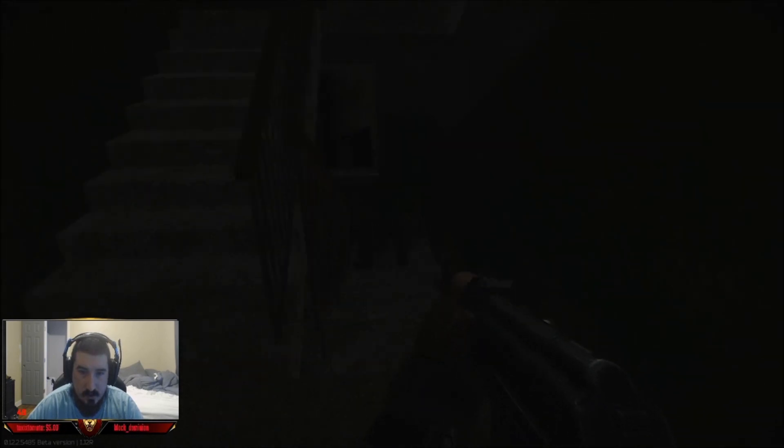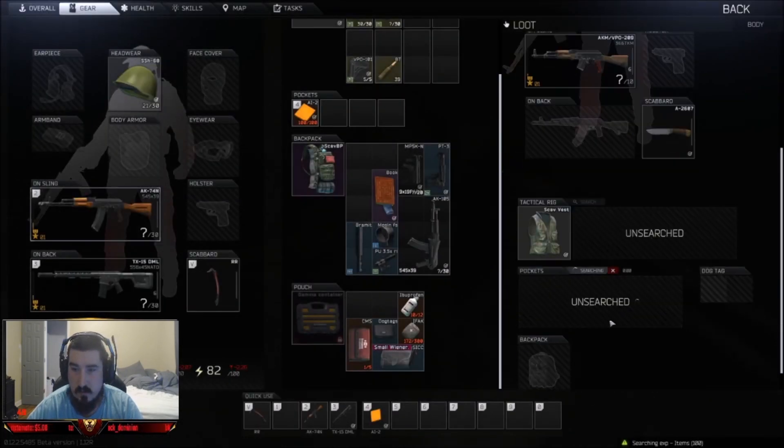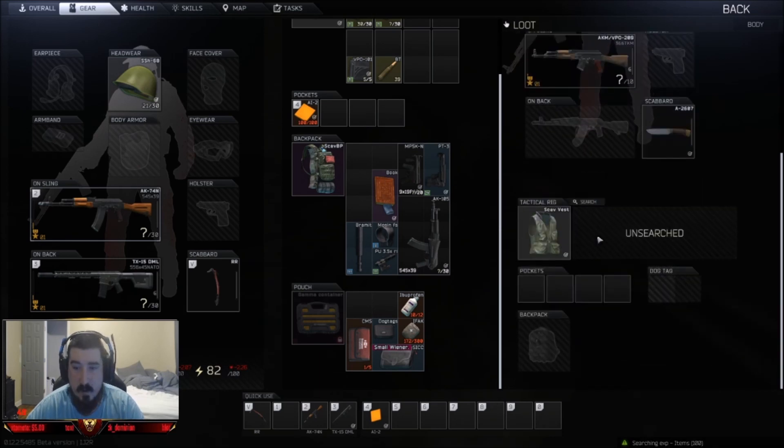Room 204 has 707 rubles, and then there's a book that usually sells for about 30,000 rubles. I'm not worried about the other item — that's not a good one. I loot the scav here.